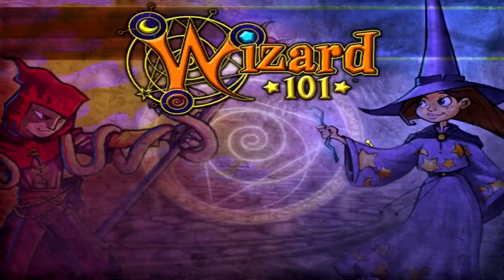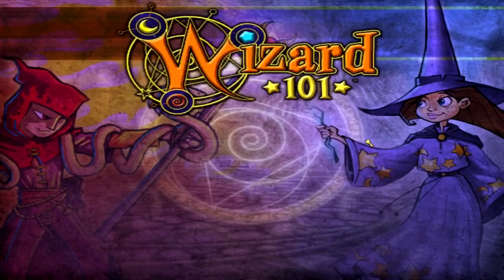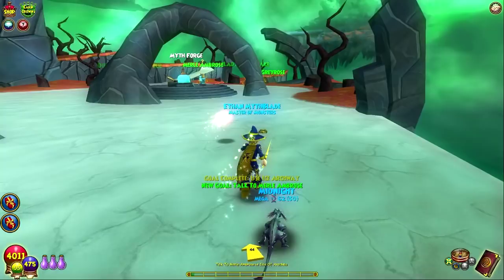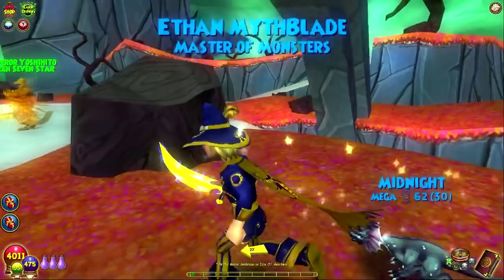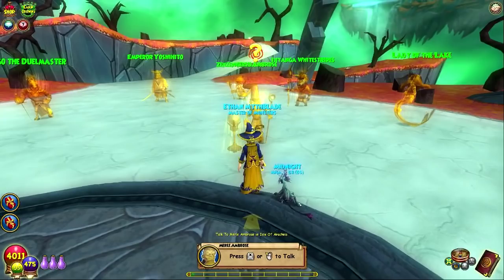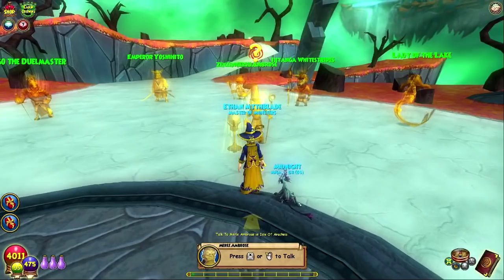Welcome to the Isle of Arachnus. I believe, if you can see off in the distance, that is Khrysalis. Yes it is — I can see the part one, the tower. Let's talk to Meryl. We've got Diego, Emperor Yoshito, Zenzen and Yanga, Lady of the Lake, Lydia Grey Rose, Meryl himself — the Council of Light.